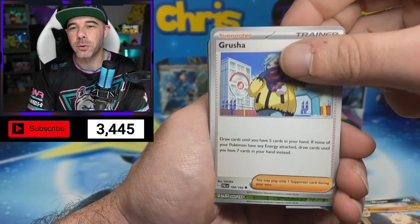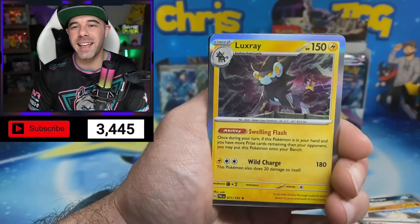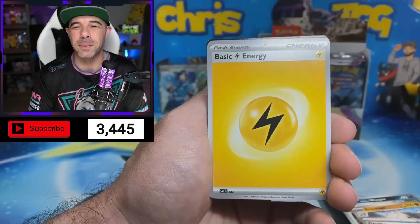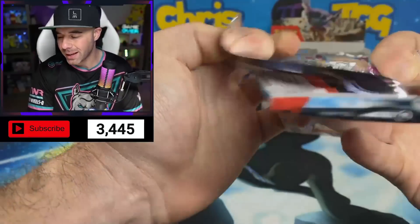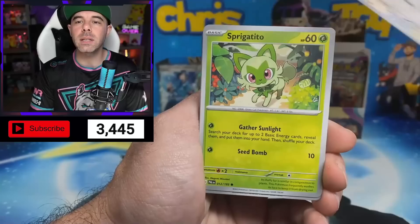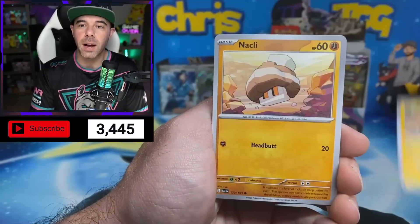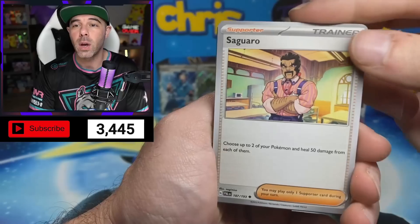Primeape, Grusha, Vespiquen reverse, Griffii reverse, and Eelektross. Still only three hits right now, but as you guys know, it only takes one or two packs really to turn this all around. I'm still expecting at least one SAR per box, but will we potentially get two per box or one SAR and a gold card? We shall see.